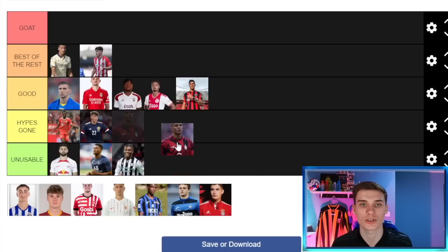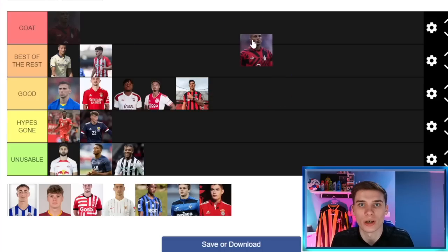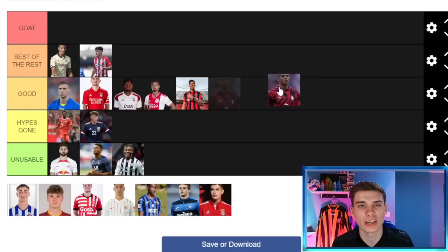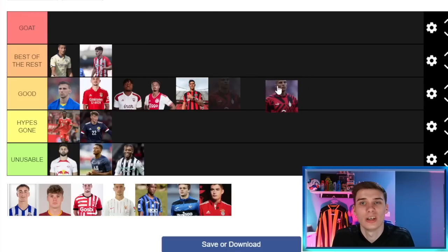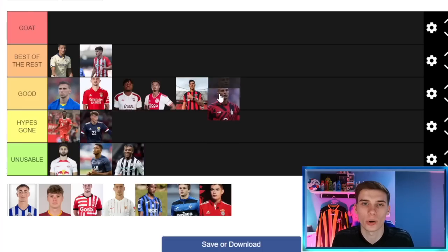Next is Malick Fofana — he plays for AC Milan, who signed him from Shakhtar very recently. For that reason he's not a great option right now; Milan will try to loan him out and probably sell him within a few years. He's a really powerful center back — six foot four with great physical attributes — and could get to the level of playing for AC Milan. But he's only just moved to a big club, so you have to wait. He goes lower down in the Good section; maybe even Hype's Gone, but we'll keep him in Good.